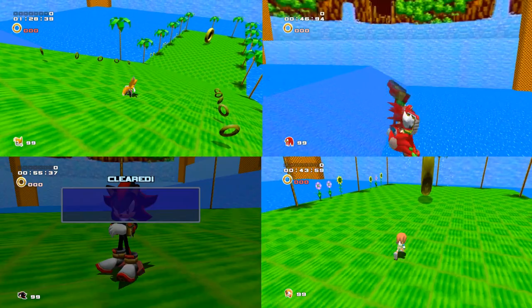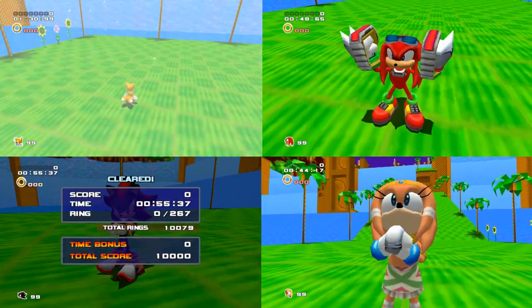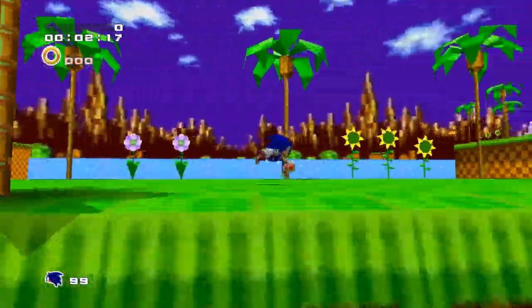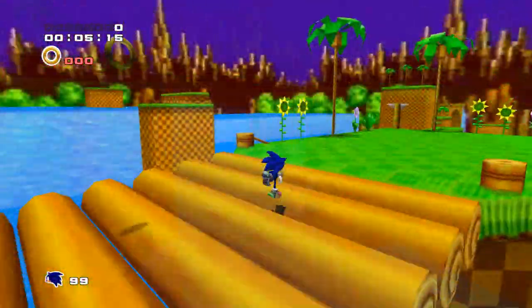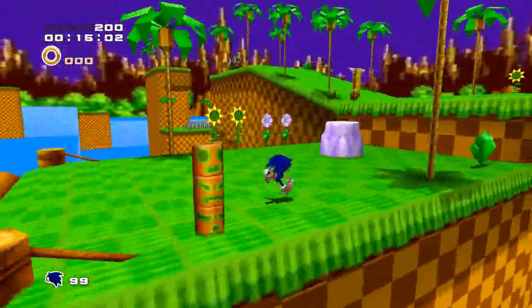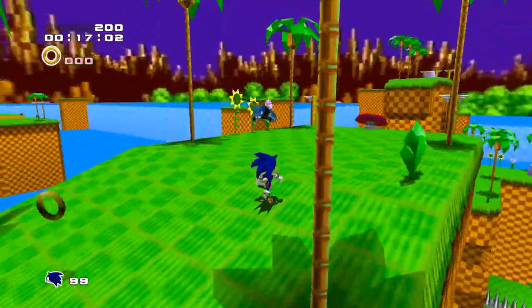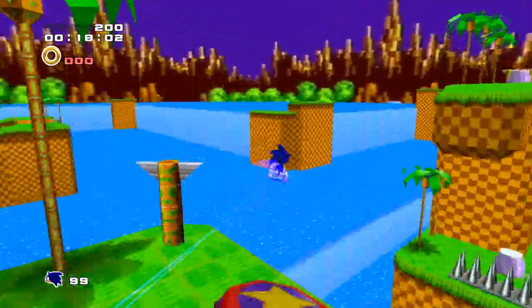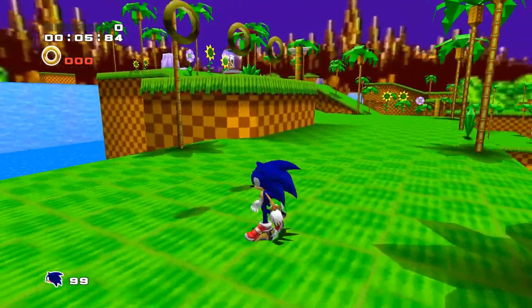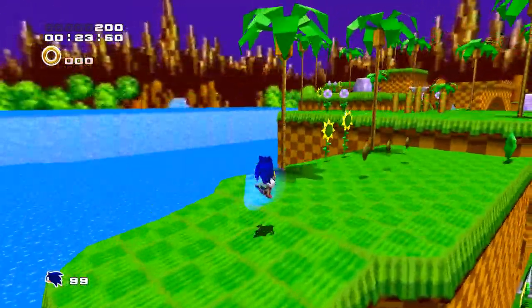To the point that literally every single character programmed into the game — minus Eggman's Mech — can actually beat this level ringless. Crazy, right? On the path to the fifth spring, there are only two notable ring trails that we have to really avoid. The first declining down the incline after crossing the bridge, and the second after a brief platforming section. Both are easily avoidable just by walking to the side of them, as long as you don't press the B button and light speed dash into them. Whilst there technically are more ring trails, the rest are literally above you mid-air, which is a blessing since you can just run under them.